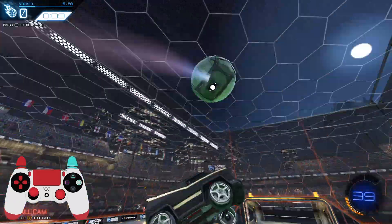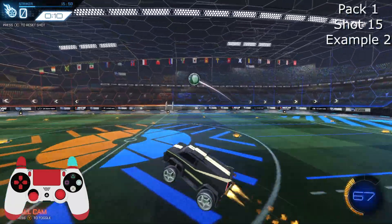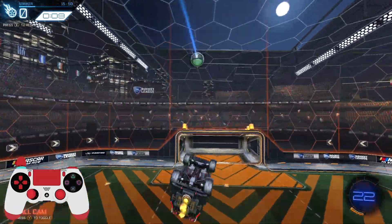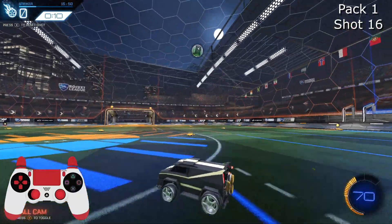Here's another ceiling self pass — I sprinkled a few of these in. Look at how difficult that would be to defend. On some of these redirects, throw them into the ceiling curve and see if you can read it. If it's going to go straight down, you just aim for slightly underneath the crossbar.